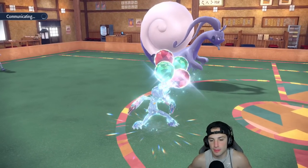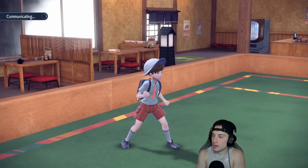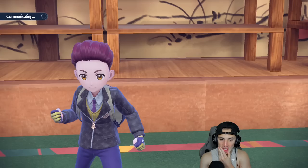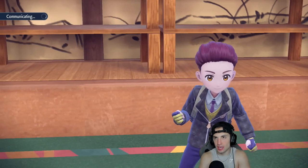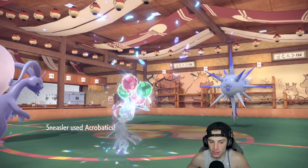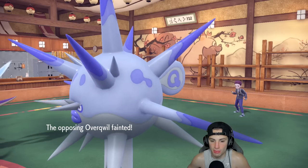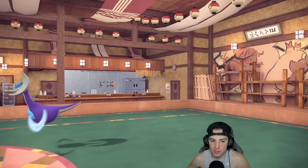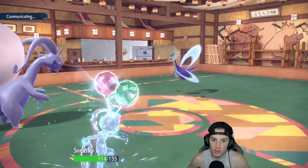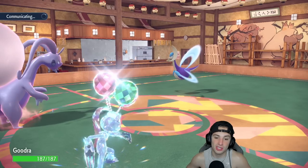Now would be a good time to actually set up Goodra. I'm going to go for the nice Shelter here. Ceruledge comes out — that's a little annoying. I Shelter and look to Acrobatics and finish off Overqwil. I don't want to leave Overqwil on the field because Lunar Blessing could start getting HP back. I'm not too scared of Ceruledge. Rillaboom with Knock Off and Fake Out in the back end is still an option, but Sneasler is ripping right here with Acrobatics and Unburden. They go for Moonblast and Sneasler soaks well with the Tera type.